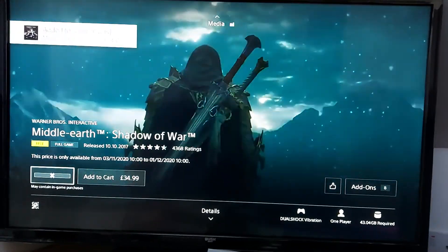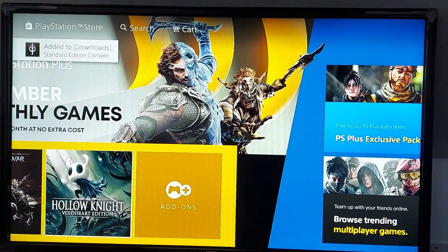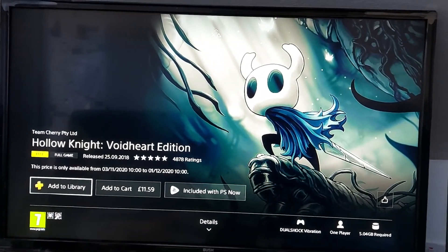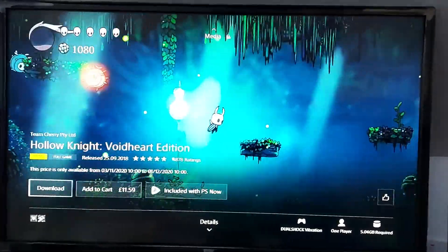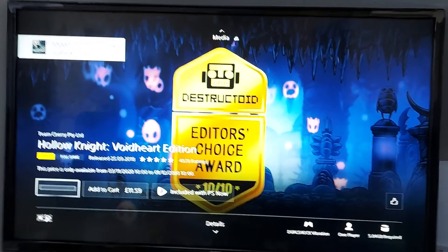As you can see it is now on and downloaded. There's not enough space on my memory so I'm going to have to delete some games in order to download both of these. I'll do Hollow Knight as well — we'll put it on our download list. It just means I'm going to have to go back and delete something that I don't play.